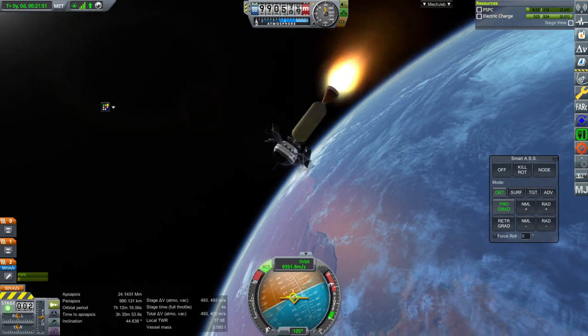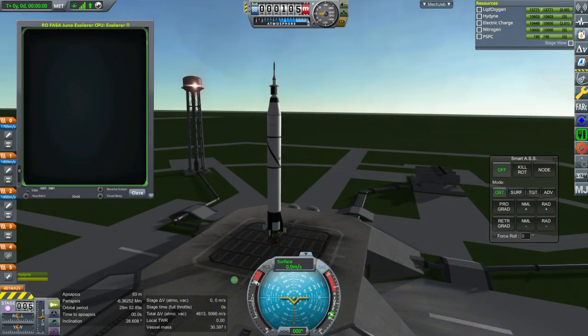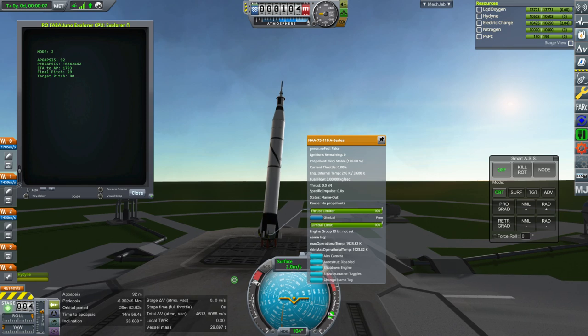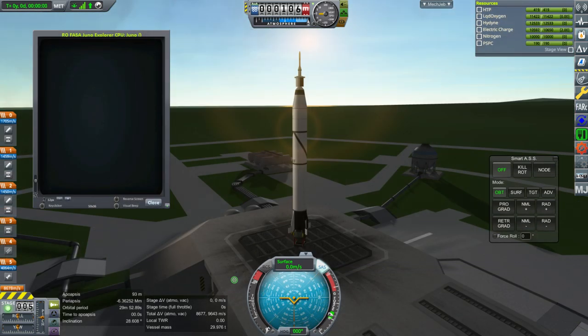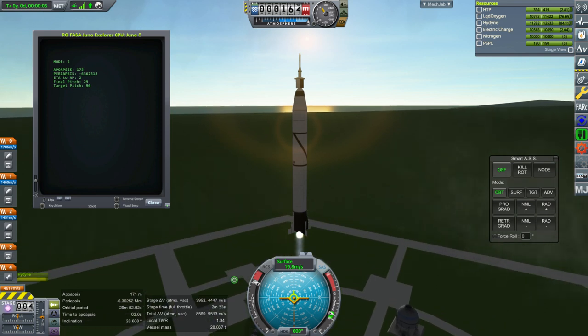KOS makes changes with each version as well, and my scripts are written for 1.3.1, so a lot of changes have accumulated. Anyway, that made orbit. This is the Explorer 1 on a Juno 1 rocket — a modified Redstone — and I used the craft file that came with Realism Overhaul. It had one little problem: it didn't have HTPB in the tank. Thanks to Satellite999 for pointing that out. The engine now requires HTPB but the craft file was made at a time when it didn't, so I snuck HTPB in — that might mess up the burn time.